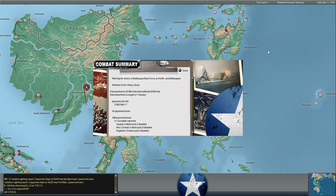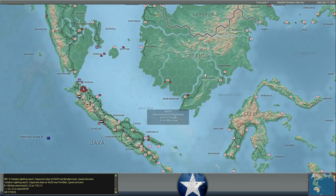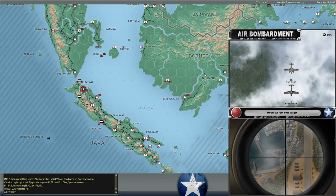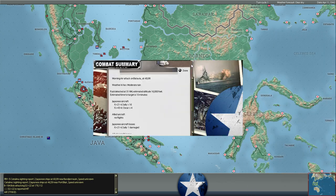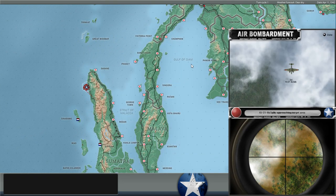Some Nels hitting some troops near Borneo. A few Oscars coming in on escort, but it seems really light in the fighter department near Batavia. Maybe we'll see if we can't exploit that. I don't know how many fighters we'll have available to us next turn - probably just a handful, especially with all that bombing going on.